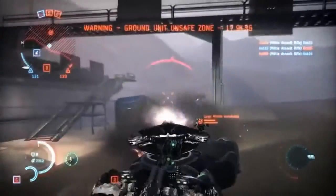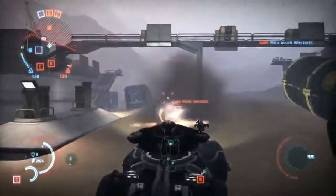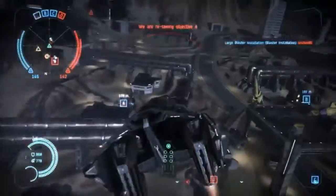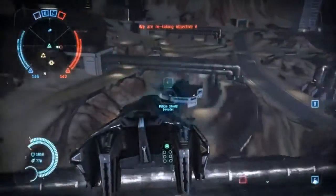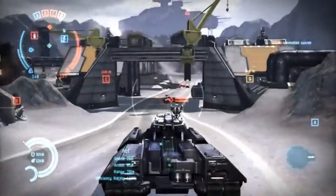Each of these vehicle classes also have their own racial variants. If you look at the Gallente, they specialize in blaster technology. They're a bit more focused on armor protection and a bit more agile. If you look at the Caldari, they have a focus on shield technology, and their area of specialization is rail weaponry.